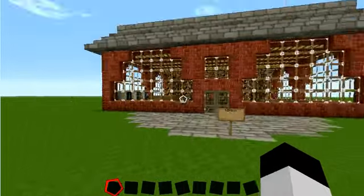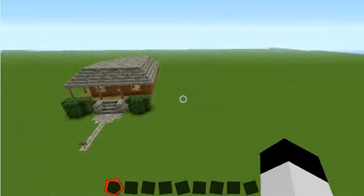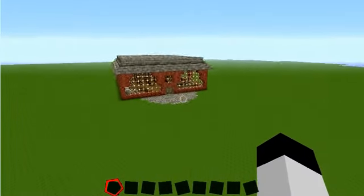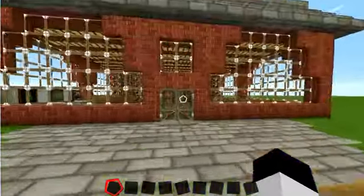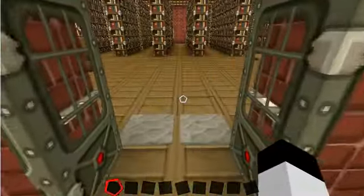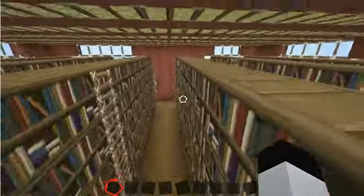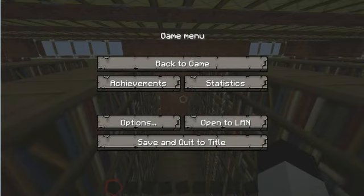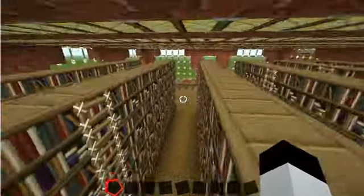This world looks a little strange. Now, I wanted to promote these two builds that I just got done finishing. This one is a library that I built, like, four weeks ago — so about a month ago, I built this library on this world. Sorry, I had to go get the door. I built this a little bit along, about a month ago.